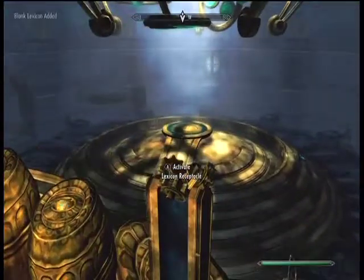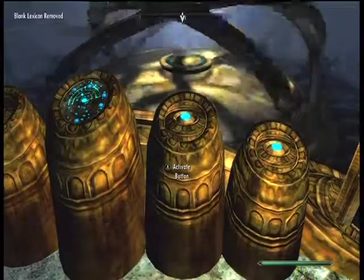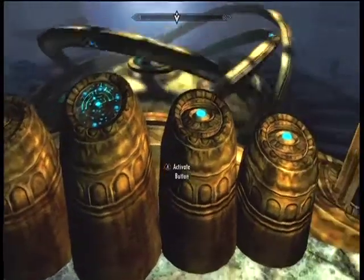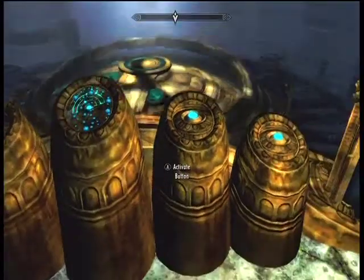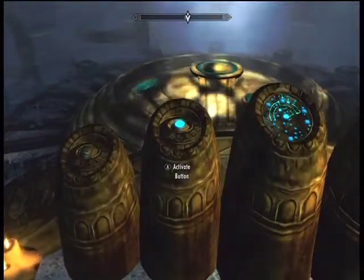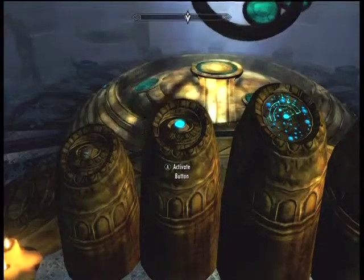Basically, all you gotta do is put the cube that you got from the guy in the cave down on that stool there, and then you just gotta push the leftmost button four times until the next button lights up. Then you're gonna push that button two times, and then push the final button once it lights up. And then that is going to lower the Elder Scroll, which you can then walk down and pick up.